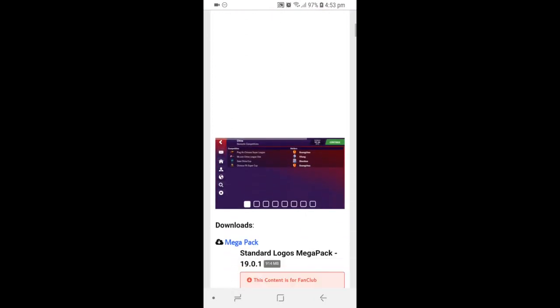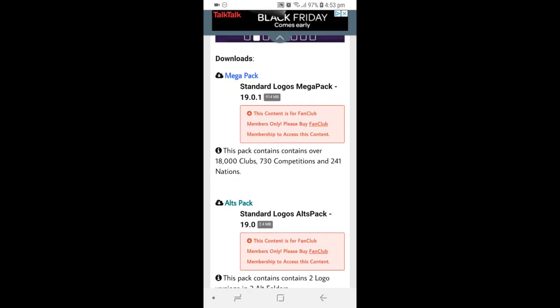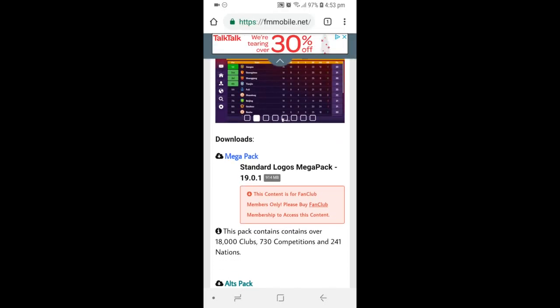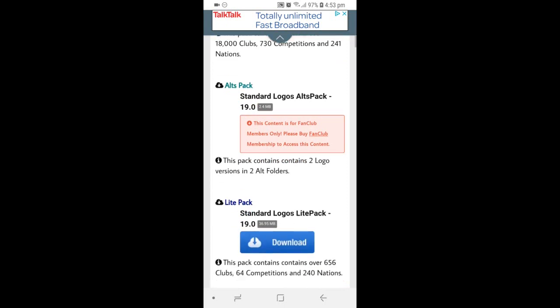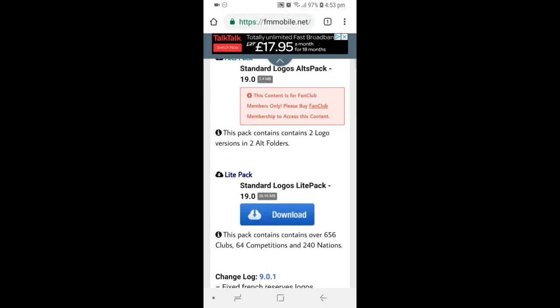Just to warn you guys though, if you do want to get the Mega Pack, which contains way more club logos and stuff, it will cost you because you will need to sign up for the fan club members. But do not worry — if you guys don't want to do that, you can get the Lite logo pack, which contains still a lot of clubs: 656 clubs, 64 competitions, and 240 nations. So at this point, press download or whatever button appears on the Lite Pack.